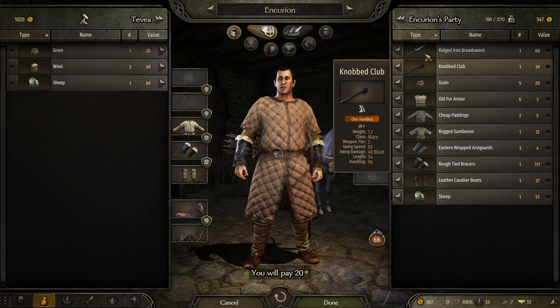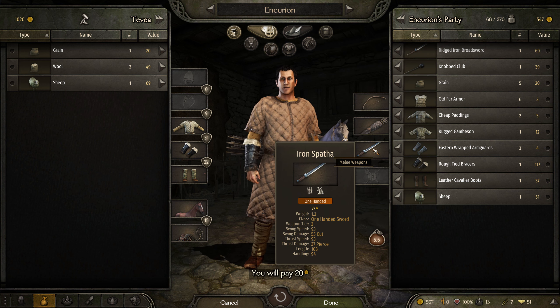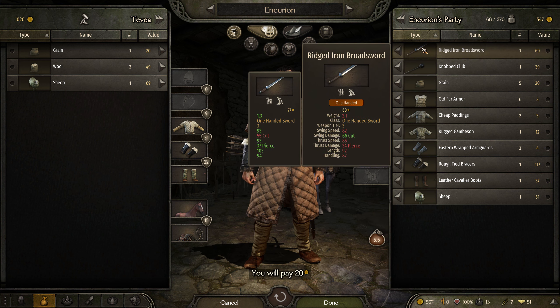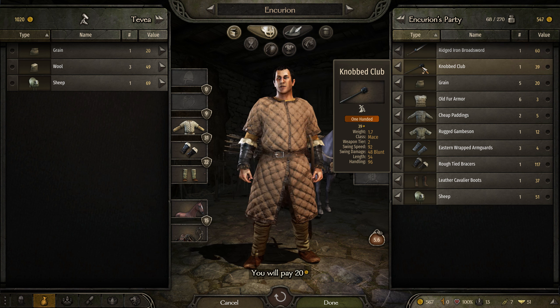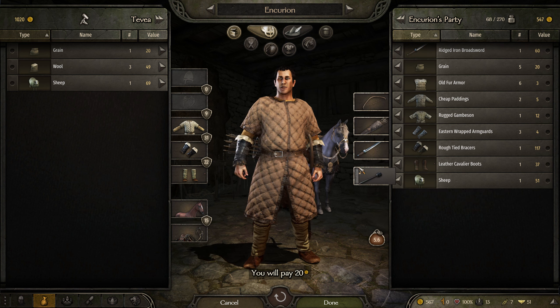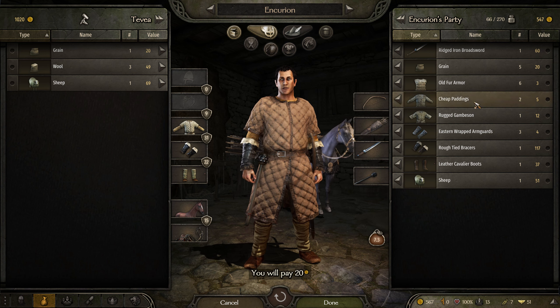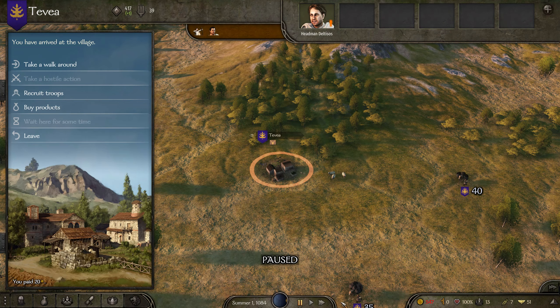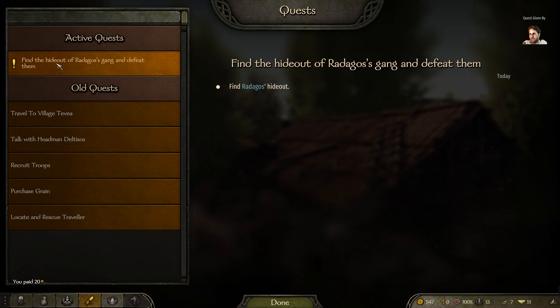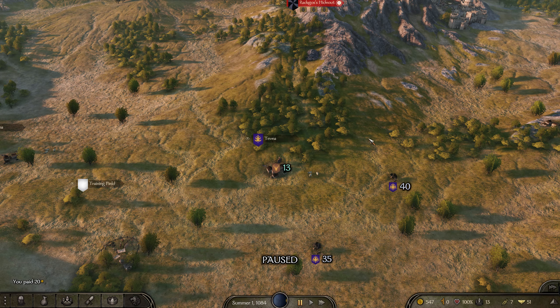How about this broadsword? Maybe I should — oh, it's only superior in cut damage. A club might be handy in case I want to gain some prisoners — blunt damage works that way in Warband and similar games. Okay. The quest I have is: find the hideout of Radagos's gang and defeat them. That's what we're going to try to do.